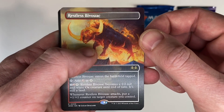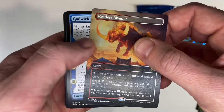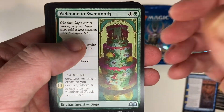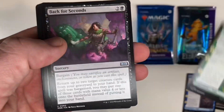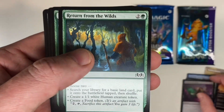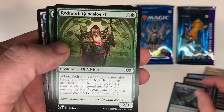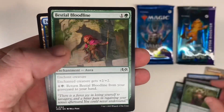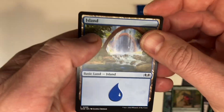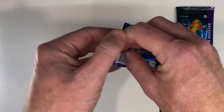Restless Bivouac — yeah, I would love to hear somebody pronounce that one. There we got Gadwick's First Duel. Welcome to Sweet Tooth — a couple sagas there. Back for Seconds. Return from the Wilds. Curse of the Werefox. Red Tooth Genealogist. Bestial Bloodline. And Island for my land.